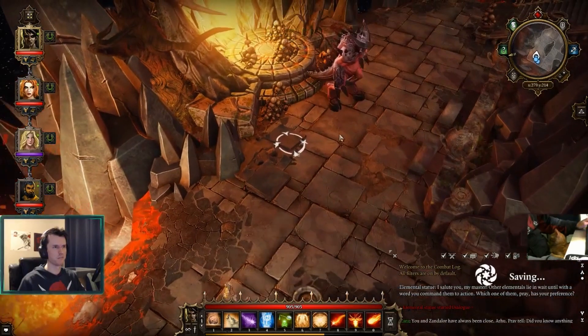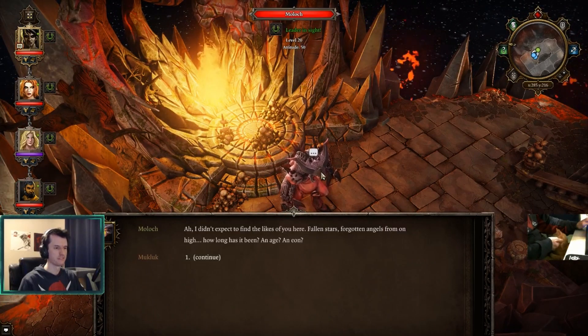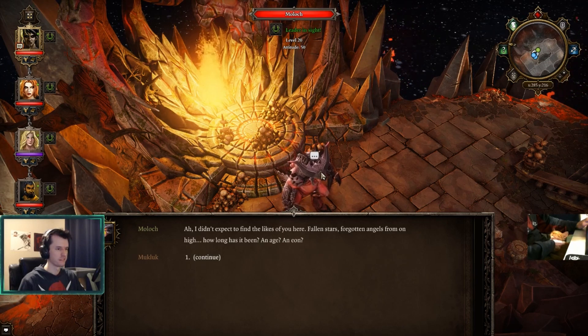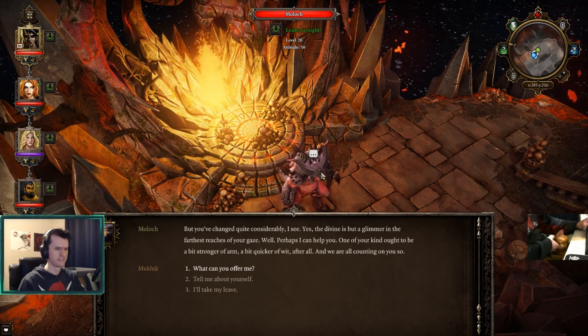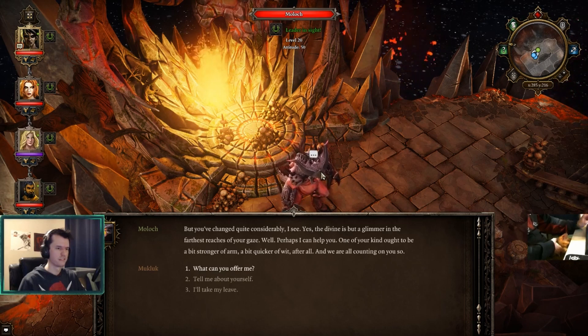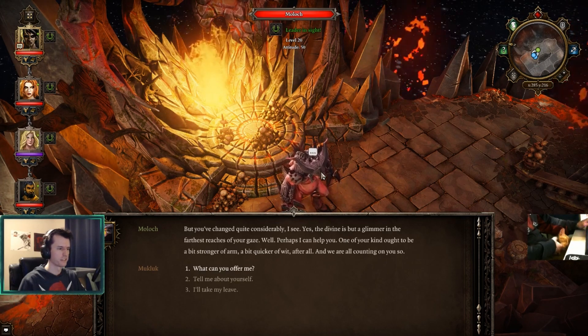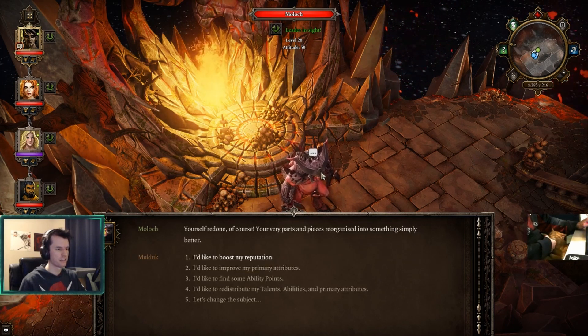Save game. This is a big demon but he wants to talk. I didn't expect to find the likes of you here - fallen stars, forgotten angels from on high. How long has it been? An age, an eon. But you've changed quite considerably, I see. The divine is but a glimmer in the farthest reaches of your gaze. Perhaps I can help you - one of your kind ought to be a bit stronger of arm, a bit quicker of wit. Is this a respec? Parts and pieces reorganized into something simply better.